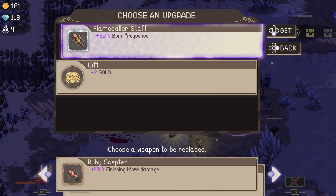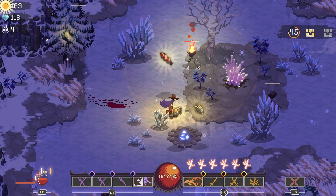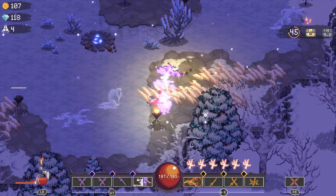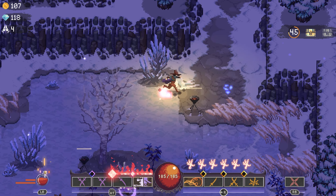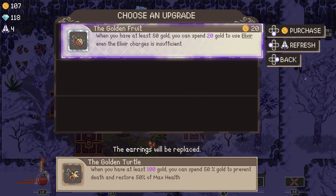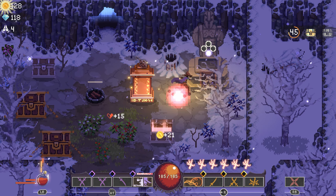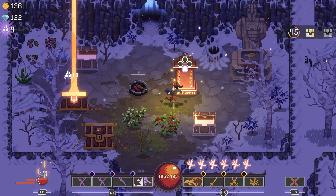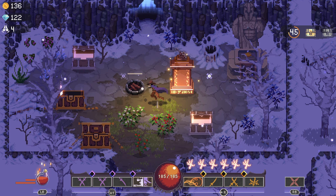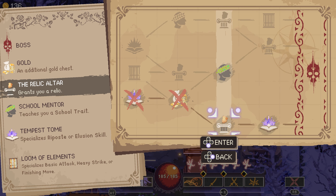A little bit trigger happy there. Burn frequency — go for it. 30% crit chance — yep. 20% damage reduction — can't take it. Build is looking pretty solid, I would say. You have 50 gold — you can spend 20 to use elixir even though the charges are insufficient. I like that, but I'm not willing to spend 20 on that. Kind of like the revive. If I can get 200 gold, I can revive twice — which is kind of cool. We're going to aim for 200 if this run lasts pretty long, but I can definitely get there.